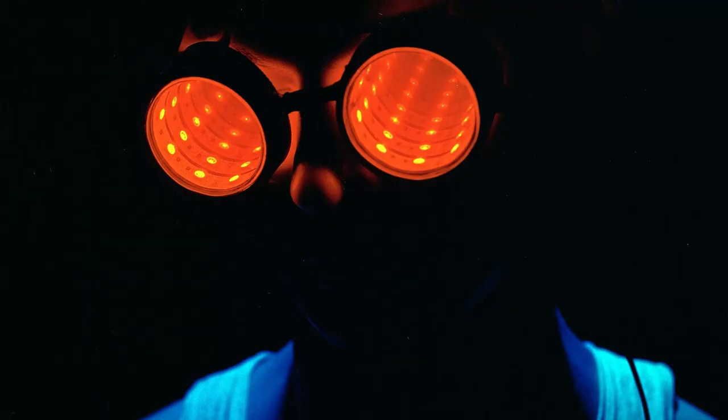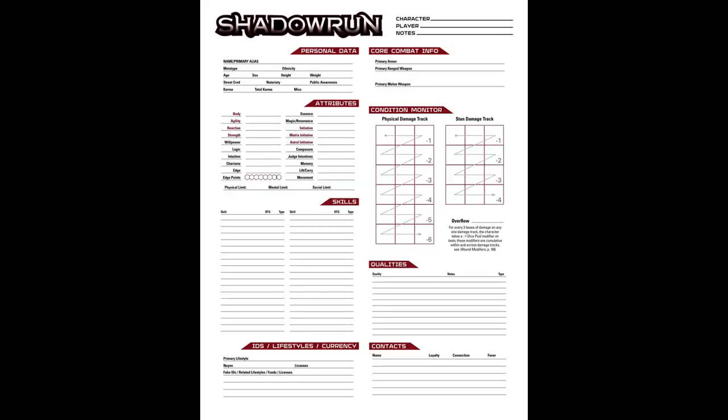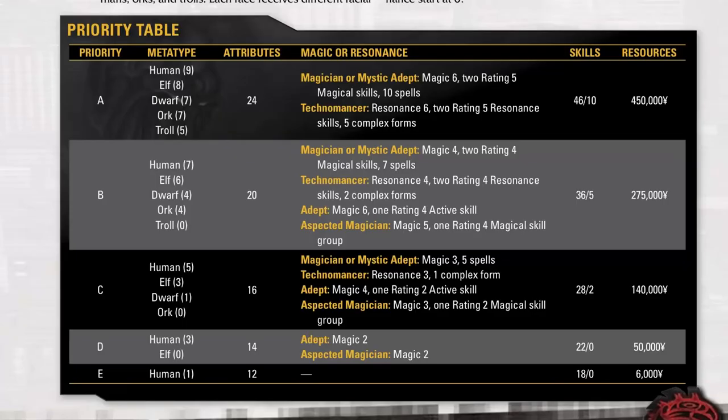It's got player options, but it also has a couple of alternate build systems for when you're building your character that I think are really fascinating. The Sum to 10 build method is a variation on the standard build process, and it assigns number values to the A through E rows in the old familiar priority table from page 65 of the core rulebook.